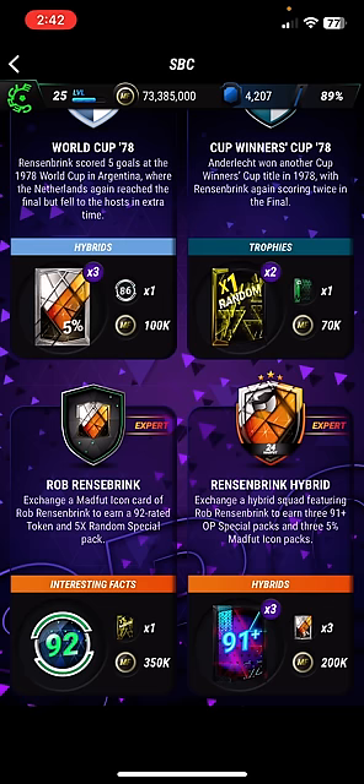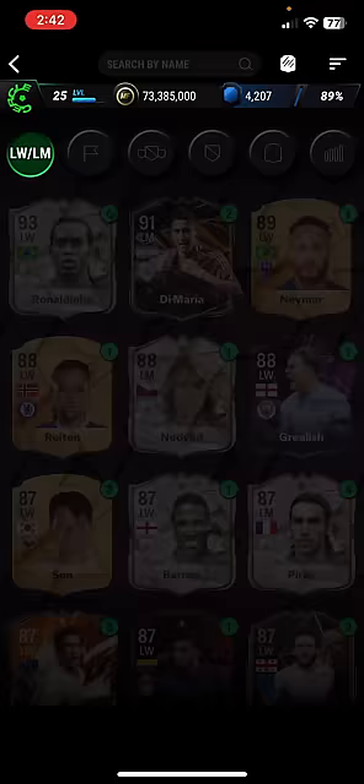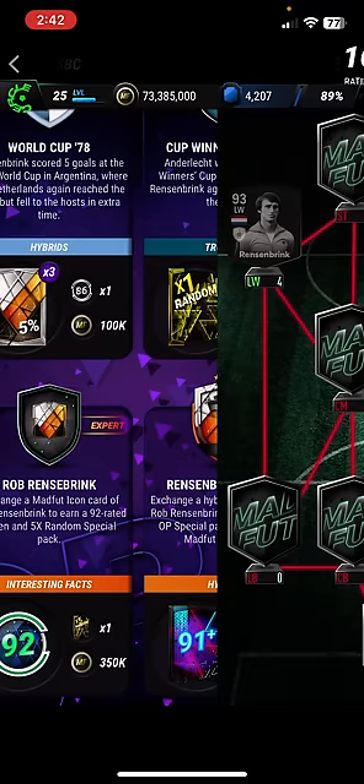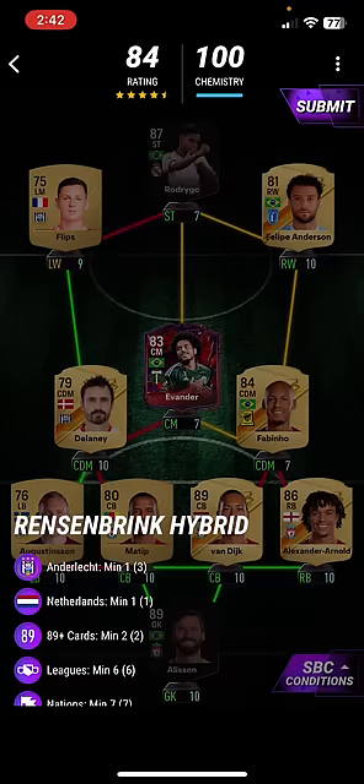Now, the last two SBCs for today are Rob Resenbrink ones. Exchange a Mafalikon card of Rob Resenbrink to earn a 92 token, and also a random special pack. Obviously you're going to need Resenbrink — check out the Mafalikon shop if you haven't done so already. Diomir will not work, but Resenbrink will. You need a 91 or 93. Moving on to the last SBC, which is Resenbrink's Hybrid — exchange a hybrid squad featuring Rob Resenbrink to earn 3 OP special packs and 3 Mafalikon items.